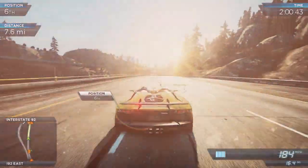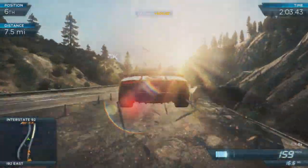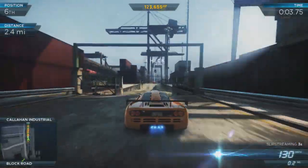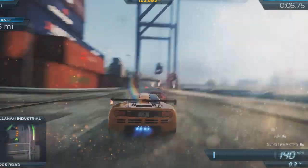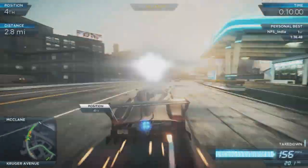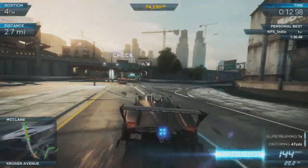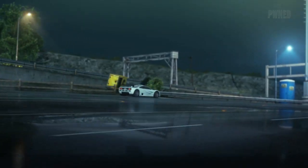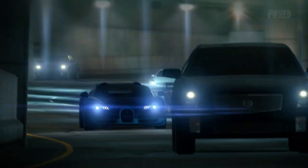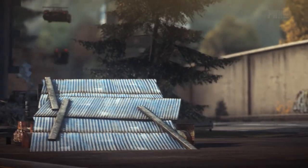With these blisteringly quick cars come five new billboards to blast through and a whole load of new events. We've created five new events for each of the cars, so that's 25 new events in total, specifically designed to take advantage of the performance of each car — reaching higher top speeds, drifting faster, driving through Fairhaven faster than ever before. And if you fancy burning insane amounts of rubber online, there are over 70 new speed-themed milestones and stacks of additional rewards and unlocks to dominate your rivals. So you better get practicing.